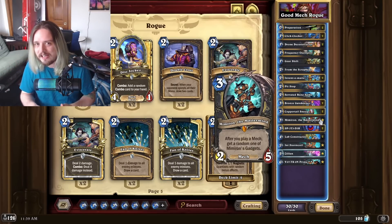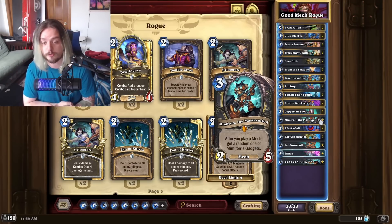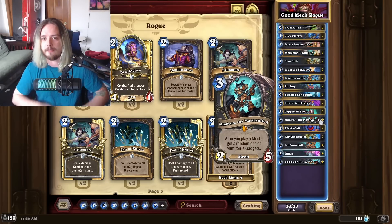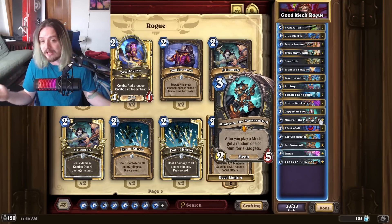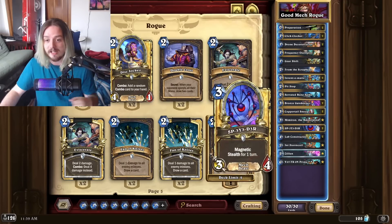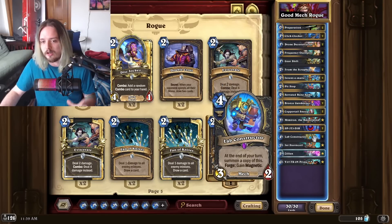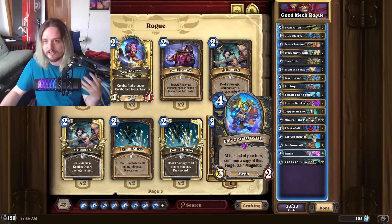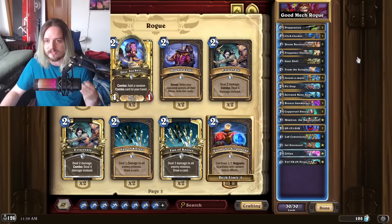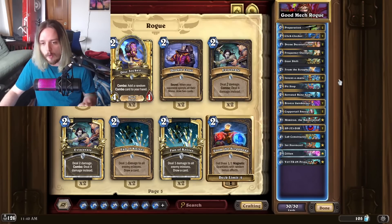Mimrom the Mastermind used to be the main star of the deck but is no longer — he's still powerful for giving you cards that deal damage, turn minions to hand, or swap attacks, which is absolutely bonkers if you set up a big mech and switch targets to essentially enable Wind Fury in a different way. This deck just deals its damage twice so consistently.